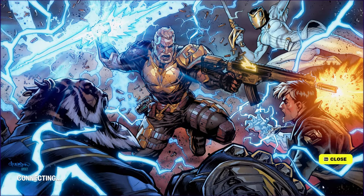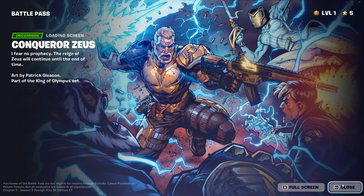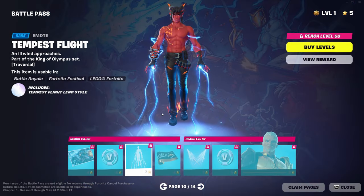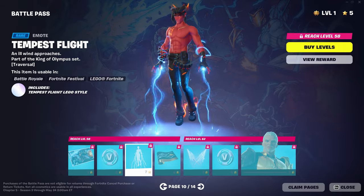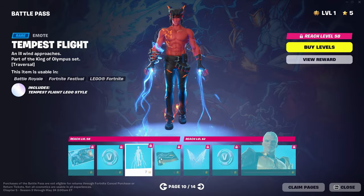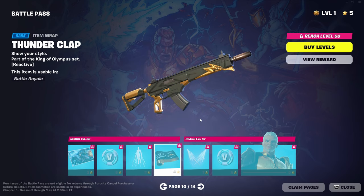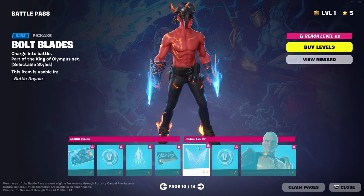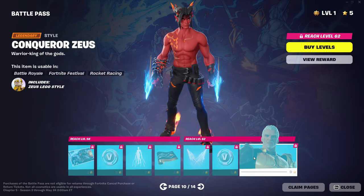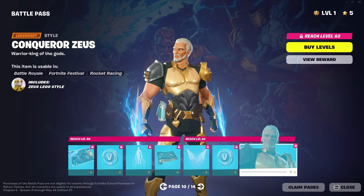We have Conqueror Zeus — Zeus fighting off all the bosses from last season. V-Bucks, Tempest Flight, a Traversal Emote which looks really, really sick. We have a Reactive Thunderclap Wrap. We have his Bolt Blades for his Pickaxe. And then Conqueror Zeus.